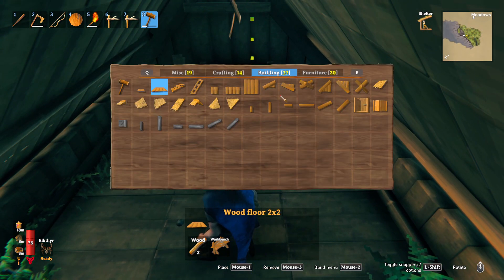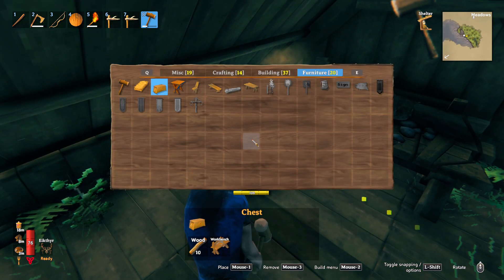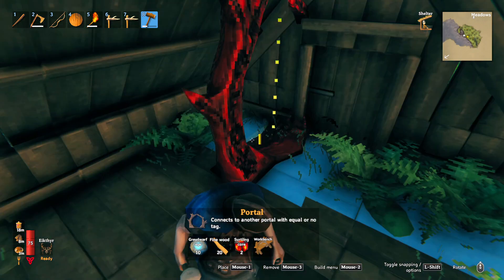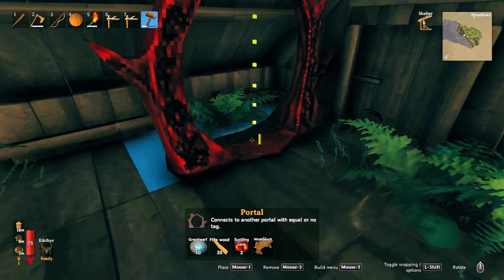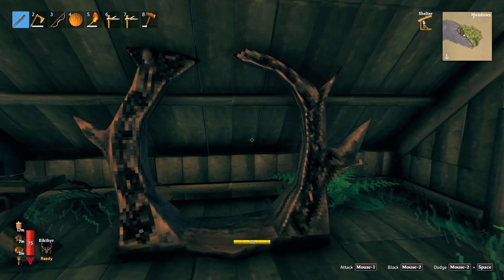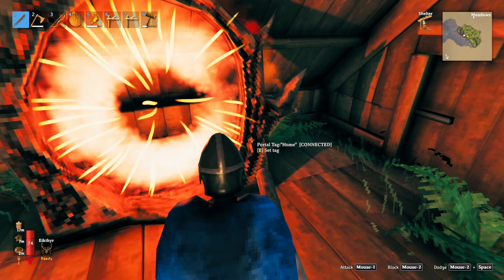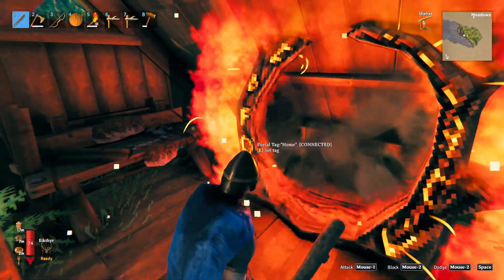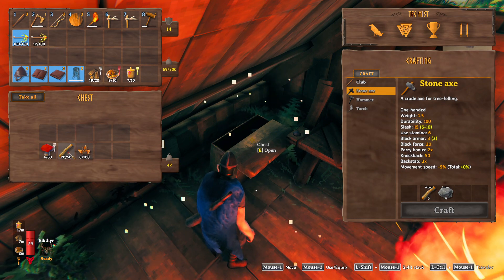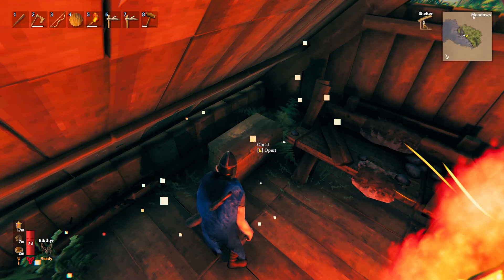I'm not gonna worry too much about a campfire right now because I don't know if we're gonna be sleeping here. But we are gonna set up a storage chest and I'm gonna set up a portal here. So worst comes to worst we'll just respawn over here and everything will be okay. So we're going to call you 'home.' So now we're connected back to the other location — we could just teleport in and out, which is great.